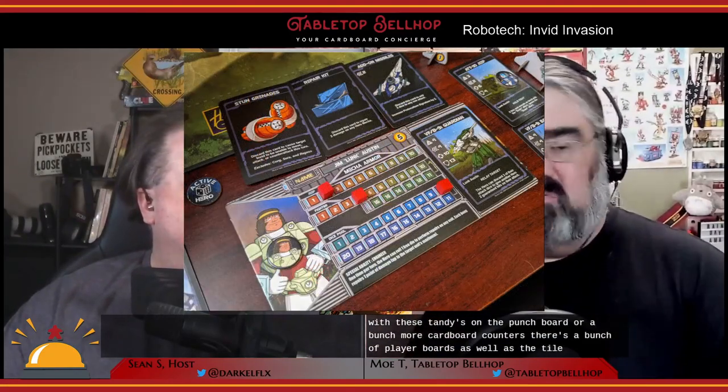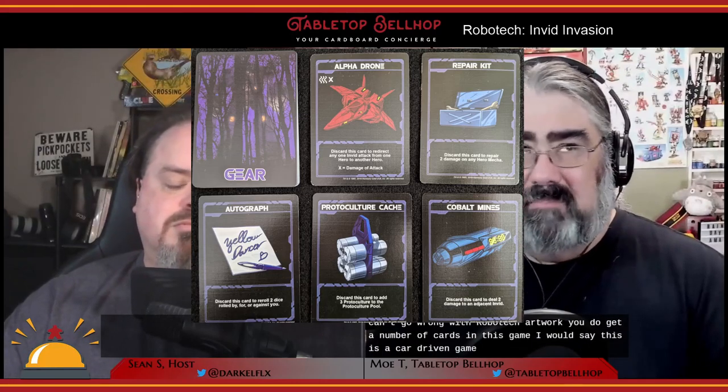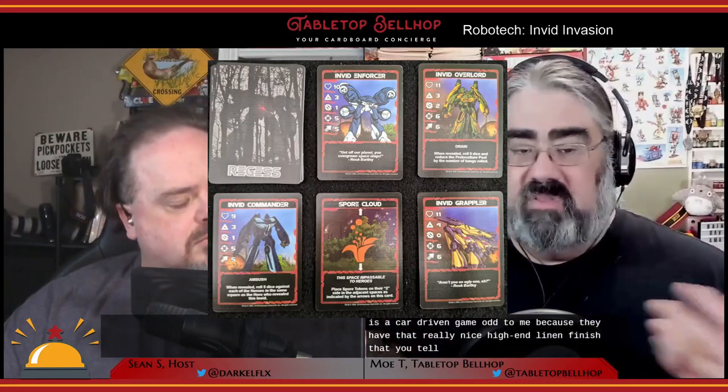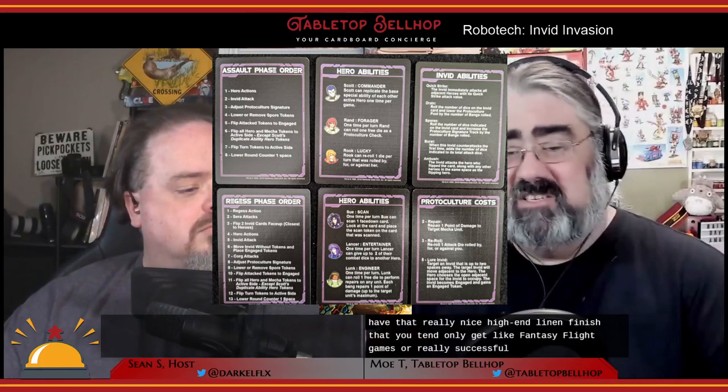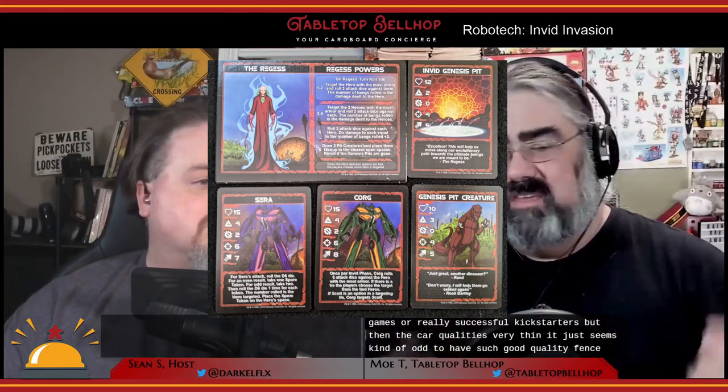Along with the standees there are a bunch of player boards and a tile for the Regis. Everything's two-sided and features really nice iconic Robotech artwork. You get a number of cards — this is a card-driven game — and the cards are odd because they have that really nice high-end linen finish you tend to only get with Fantasy Flight games or really successful Kickstarters, but then the card quality is very thin. It seems odd to have such a good finish on thin cards. However, this isn't the kind of game where you hold a hand — the cards are just on the table and you only shuffle at the beginning, so card quality shouldn't be a practical problem.